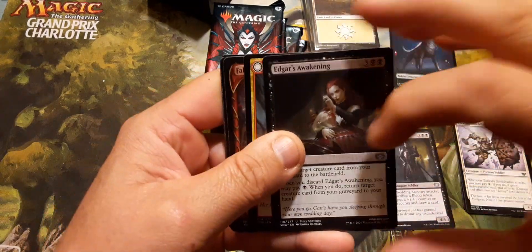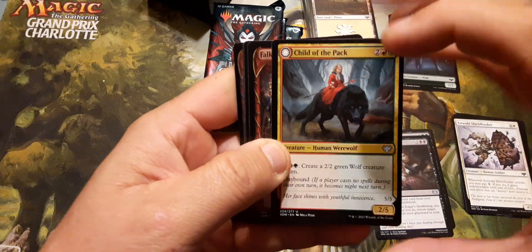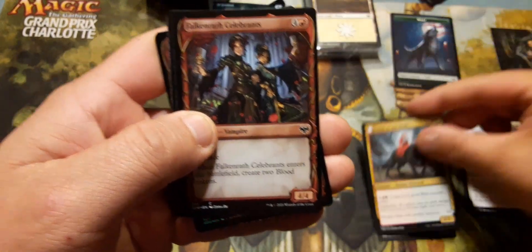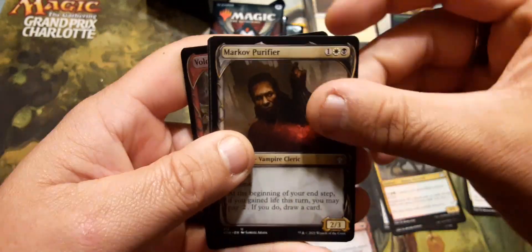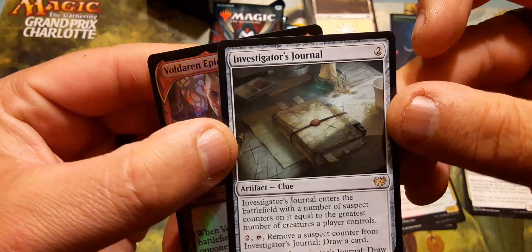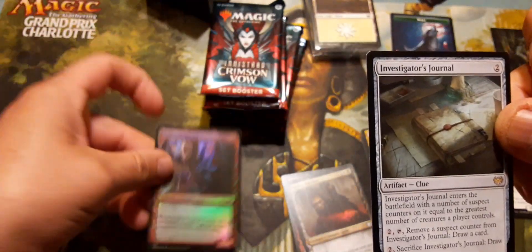Added this one to my werewolf and wolf deck — good card, good card. Falconrath Marauder, Purefire, oh — Investigator's Journal, that's cool, and Vildaren Epicure for a foil.